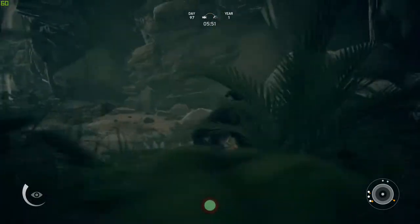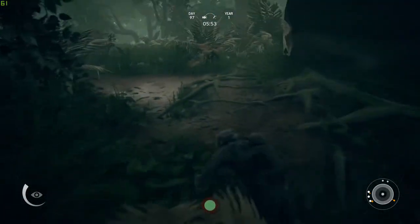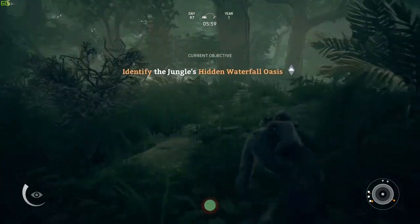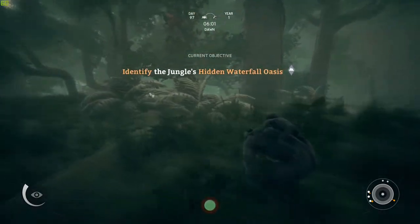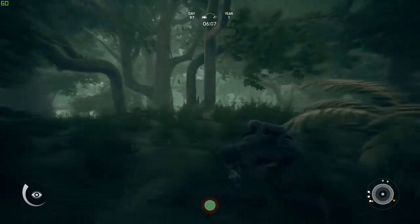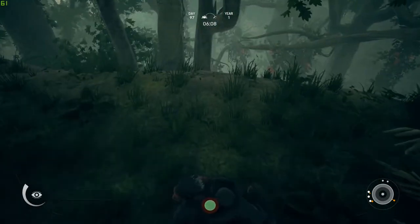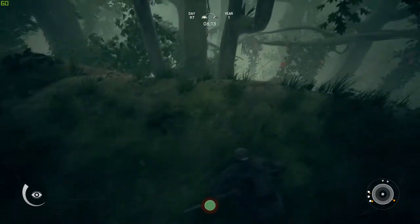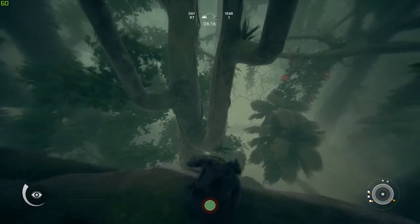E-Orange1 here. We are going out with our stick on an adventure. We're gonna try and go and identify the jungle's hidden waterfall oasis. So we're gonna go out into the jungle — look at this place. It's actually been a while since I've played this game, so I am a little rusty here.